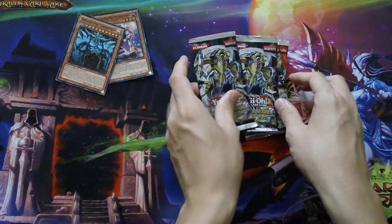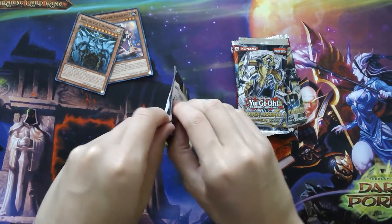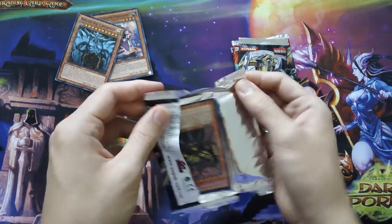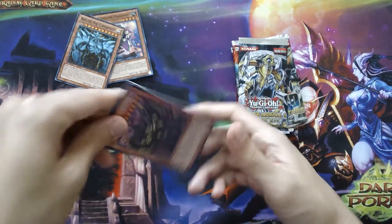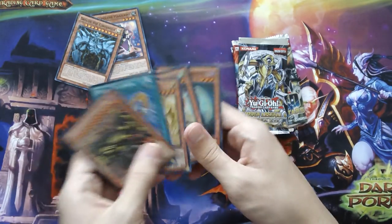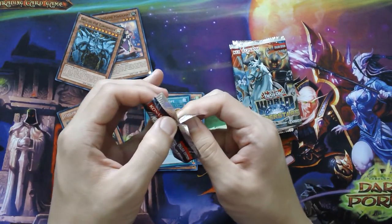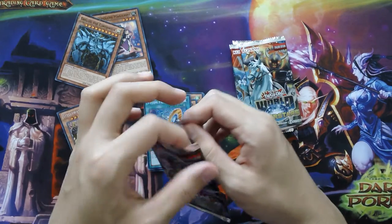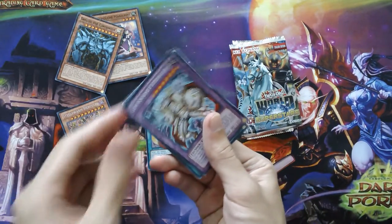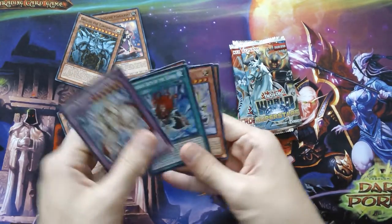I'll open up Hidden Arsenal 6 first. They're both first edition, which is a cool thing. And of course you're guaranteed holos out of here. So we have a Steel Storm Hercules as our secret. And then our second pack — we have a Gem Knight Prismara as our secret rare.